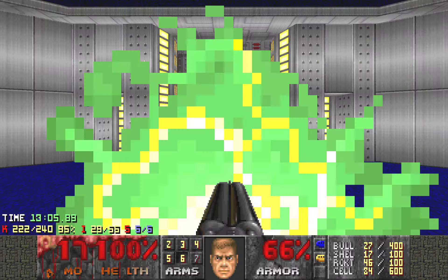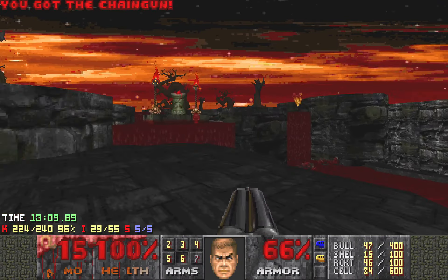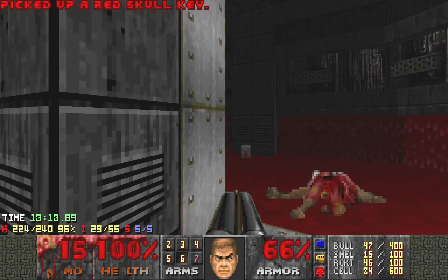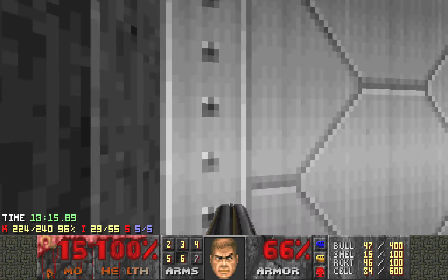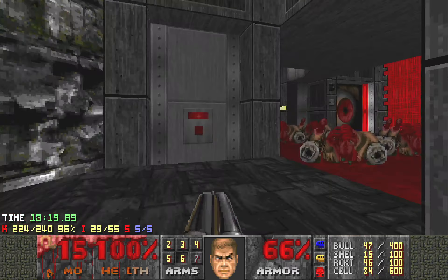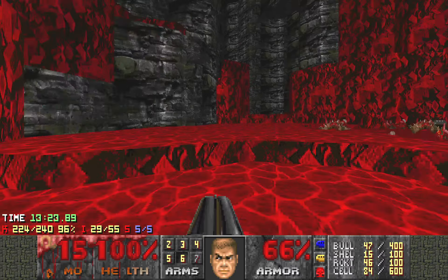66 health. Now this is the yellow door, and you'll get the red skull. Now come back here, go the original route, and this is the red switch. After hitting it, you'll go to the final part.